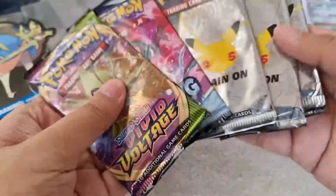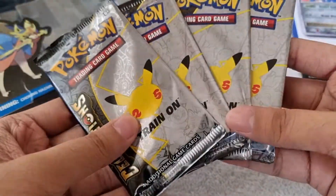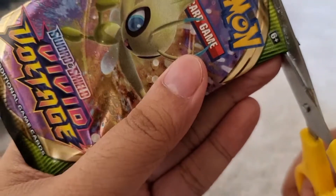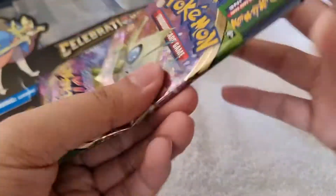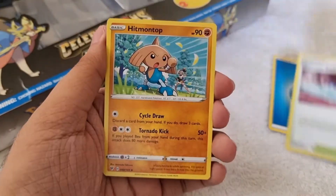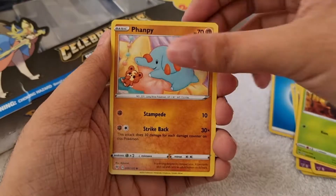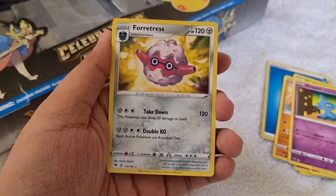We got this booster pack to open today. We have a Vivid Voltage pack, a Chilling Reign pack, and of course four packs of Celebrations. Let's start with Vivid Voltage. It's a print code card. We have Energy, Sir Fetched'd, Hitmontop, Swoobat, Arrokuda, Woobat, Seedot, Fanpeak, Shuppet, Reverse Holographic Wooper, and Forretress Regular Rare.